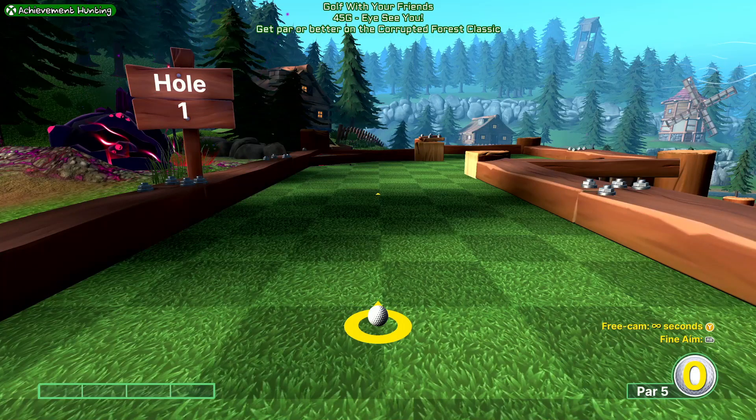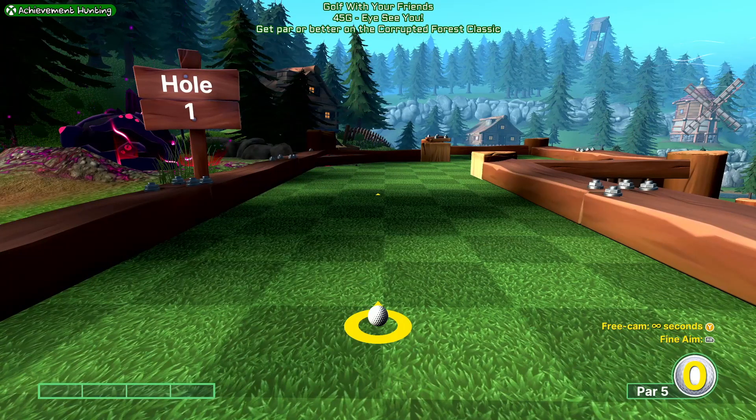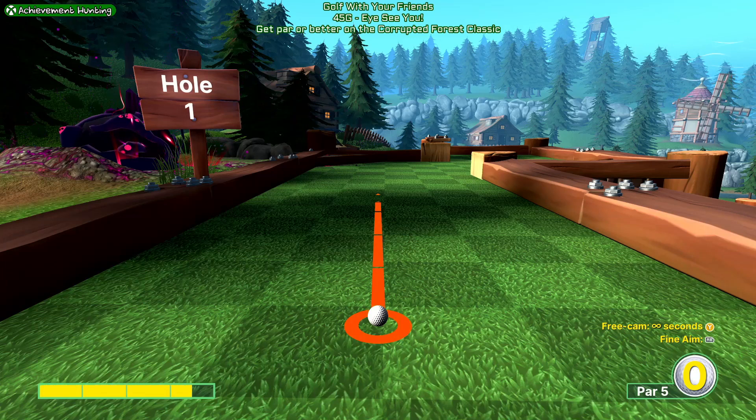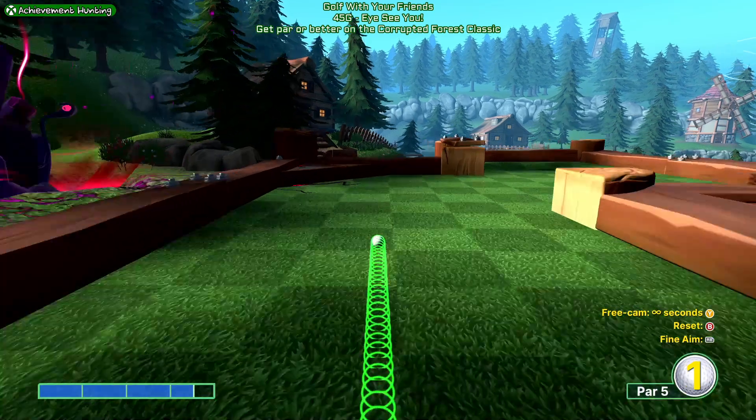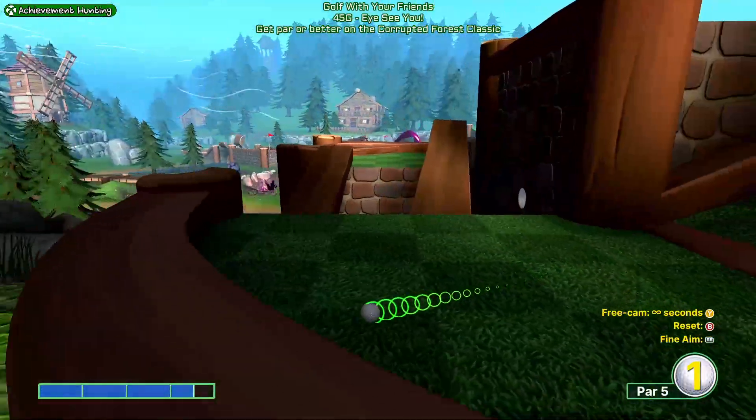I'm going to try and make this as easy as possible, but some of these courses are very random with how they'll drop you. I'm going to try and lower the randomness as much as possible. For your first shot, you want to aim about where I'm aiming and do 3.5 bars of power. It should drop down here pretty gently.